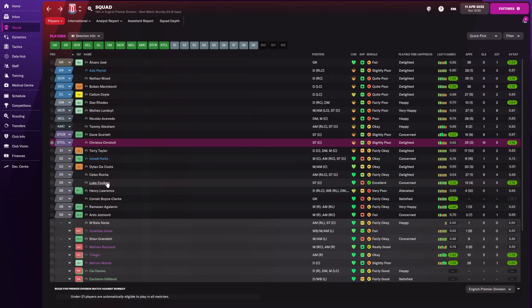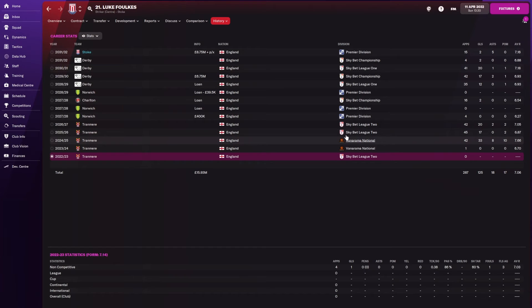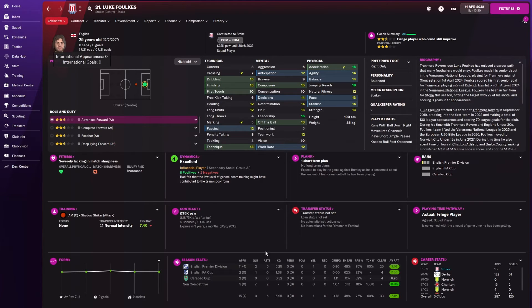Luke Foulkes — I found out about him two seasons into the Dulwich game, back in League Two, and obviously I couldn't afford him then. He's had quite a journey from non-league all the way up to Stoke. I paid £8 million for him — decent stats, 25 years old, still has time to develop. He doesn't provide as many goals but we are a young Premier League team and it's our first time in the Premier League for a very long while. There are a few positions I want to improve: a defensive midfielder, a centre mid, possibly a left-back, and another striker.